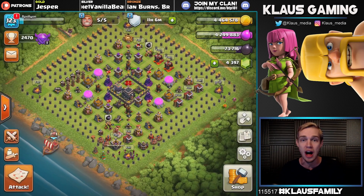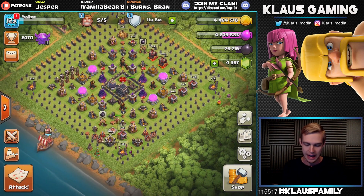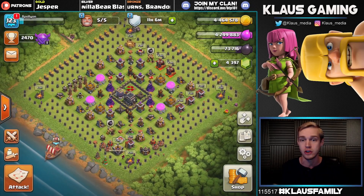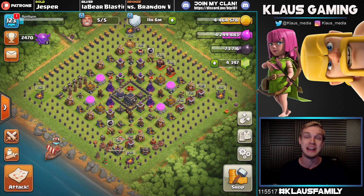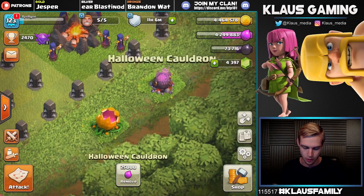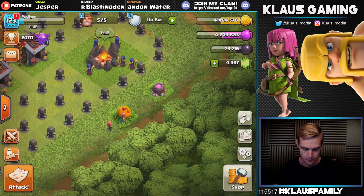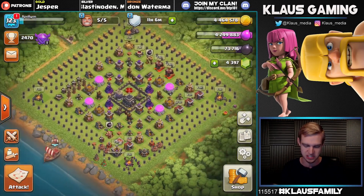This is a Town Hall 9 spawn base designed to ensure the new Halloween obstacle actually spawns on the outside. I built two different Town Hall 9 versions — look forward to the other one on my next TH9 let's play episode. We've got both Halloween obstacles from previous years, hoping to get the third one, and both Christmas trees set up over here.